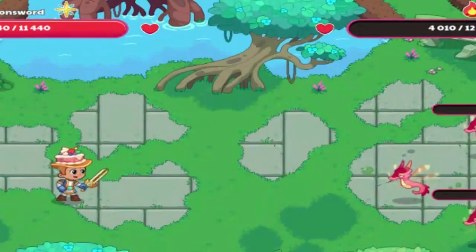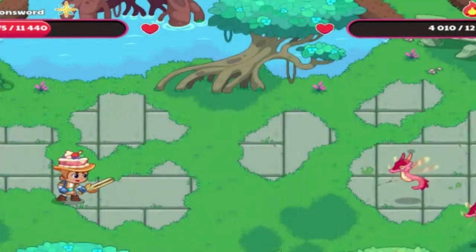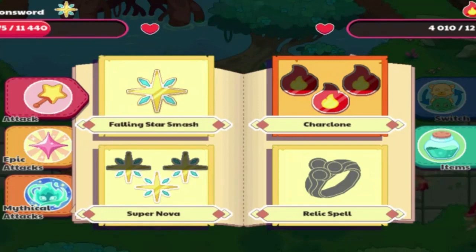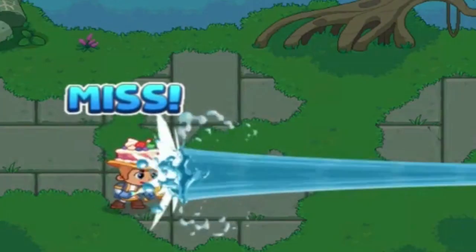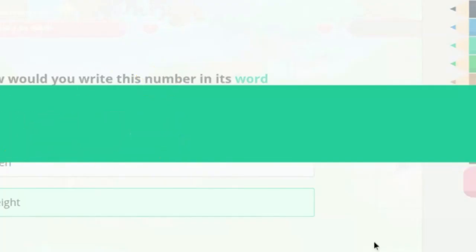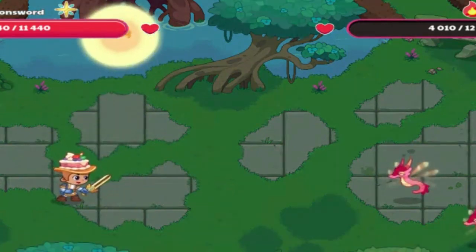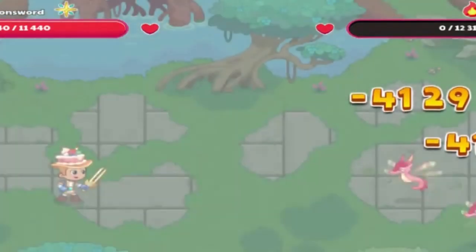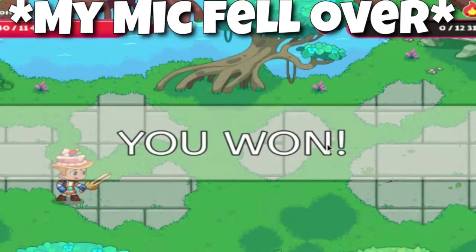Hold on, one more Supernova could do it. That one's dead. We could win this battle! 4,000 damage! Let's go boys! Oh, we don't have enough energy though. I want to get that one shot. I know this is stupid and this might cost me the battle, but I want— he missed! Let's go boys! We're dominating! Can we do it? The one shot for the win! Here we go boys! Yes! Yes! Let's go! One down! Two down! That's what I'm talking about boys!